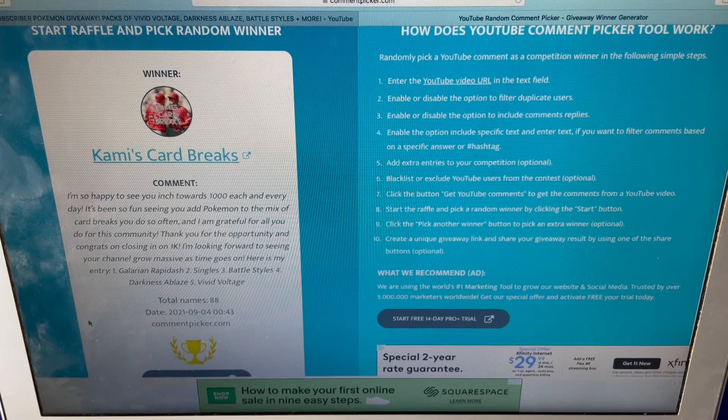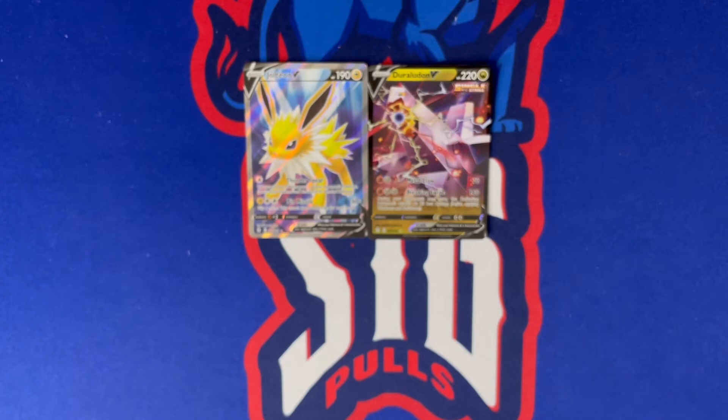Cammy Card Breaks — let's go Cammy! She's winning Vivid Voltage, which was her last choice out of five — kind of funny, but congrats again! She also won in the 1K sports giveaway. She opens sports cards on her channel so if you like sports cards, definitely go sub to her — she's been a supporter since day one, so really happy for her winning again. Guys, that's it — wish I could give more away, but we will have more coming soon, so stay tuned. Congrats to all five winners of our 1,000 Pokemon subscriber giveaway!